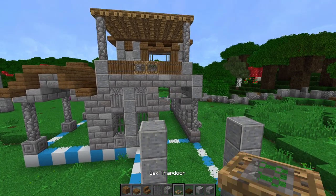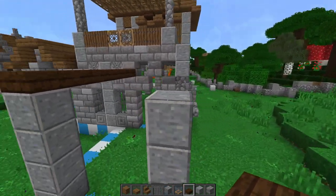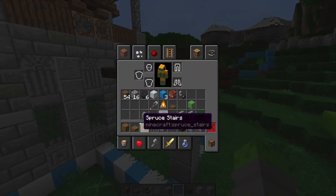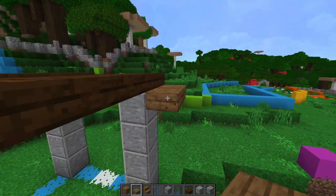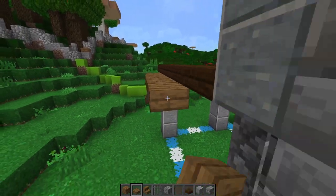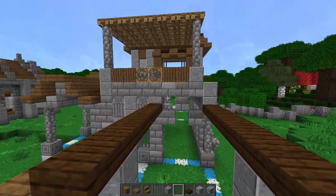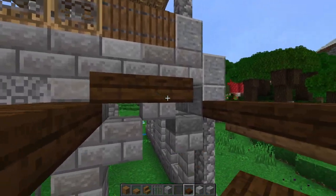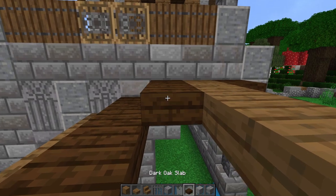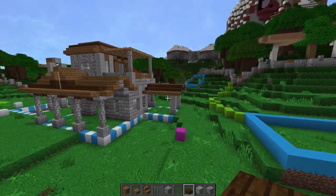Now add the roof for this offshoot. Take some dark oak slabs and run along the top of this polished andesite pillar, doing the exact same on the other side, overhanging by one from the block edge. Off to the side, take some spruce slabs one out from the block edge and one block lower. Then for the top, do a flat top roof — come over by one on each side with dark oak slabs, and down the middle run spruce — spruce all the way out to the end with dark oak slabs on either side. You should have a nice little offshoot to the right hand side of your build.